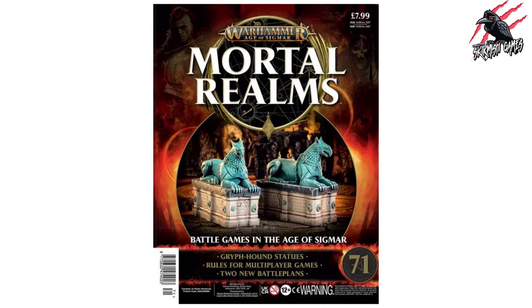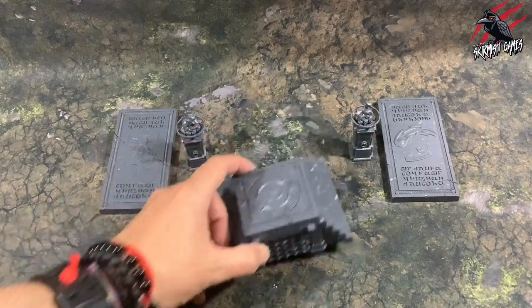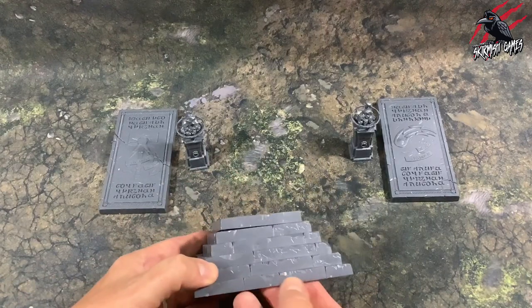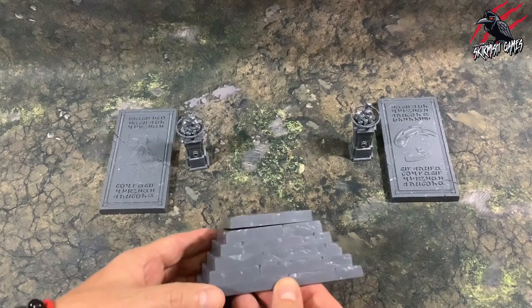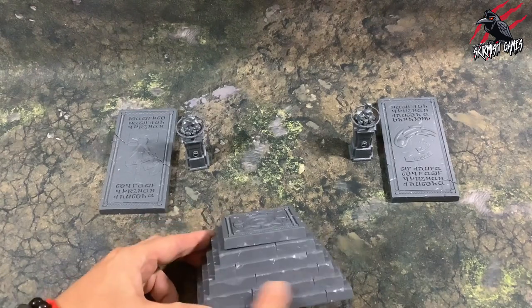On its own, you won't get much use from this platform and you're not really going to be able to use those two bridges either. But it's the Griff Hound statues I really like from this set — they're actually going to be released in one of the upcoming Mortal Realms issues. So it's going to be great to have those and this small platform, and I think I've got a good way of creating some of that other terrain if you don't want to buy it. As far as terrain goes, this is pretty straightforward — simple steps with some stone chips and marks.